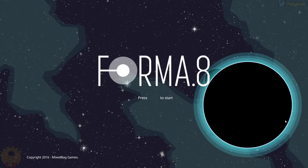Hey folks, I'm Vicent, and today we are going to play Forma 8, a game by Mixabag Games. It is a metroidvania where we are going to play as Little Dawn, which has been sent on a planet to retrieve a powerful source of energy. To do so, we'll need to unlock new abilities to get closer and closer to this powerful source.